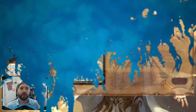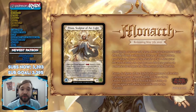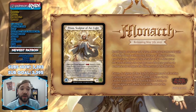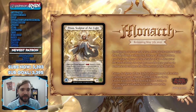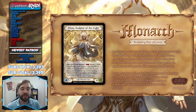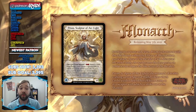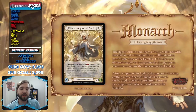Here's Prism — we're just going to go through all the cards. Prism, Sculptor of Arc Light, is an Illusionist, a light Illusionist hero. She has 40 health and four intellect. She has a once-per-turn instant effect, meaning you can play this on your turn or on your opponent's turn — right at the end of your opponent's turn after they've expended all their resources. You can pay two resources and banish a card from Prism's soul to create a Spectral Shield token.